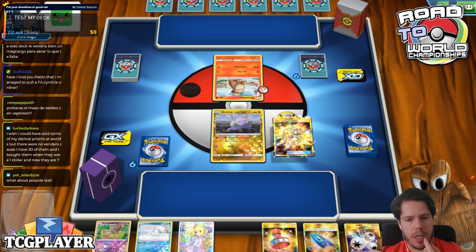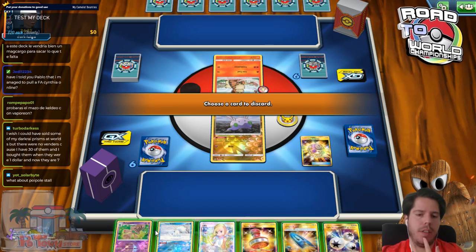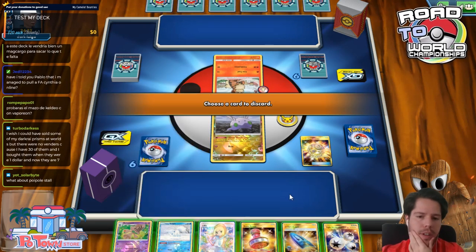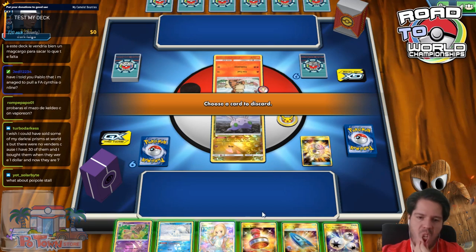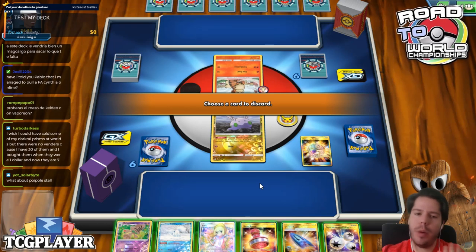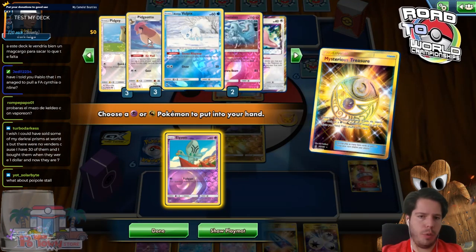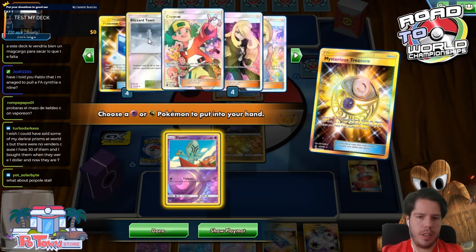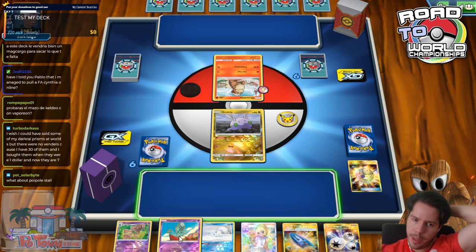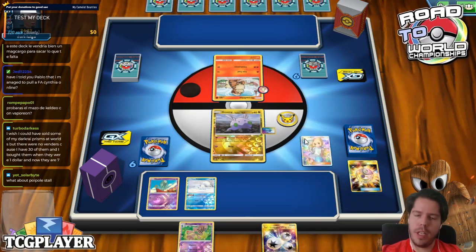Could be Reshizard with Arcanine. What do I discard? It's between the Vulpix or the Bihiam. I'm going to get rid of the Reset Stamp — no Bihiams are prized, no Pidgeys prized. So we won't be able to Reset Stamp; I'm hoping that won't come into play but we don't know. We get a Lily on Turn 1 — pretty nice.